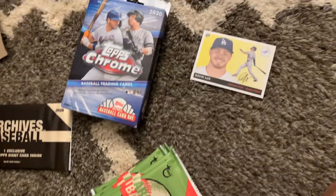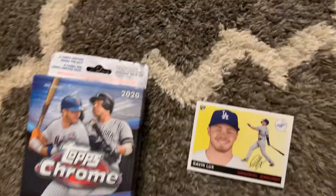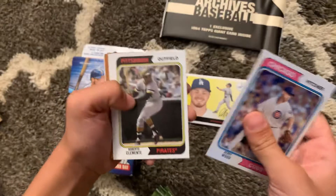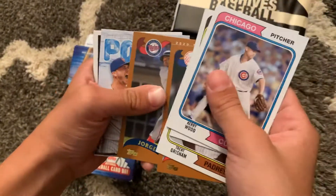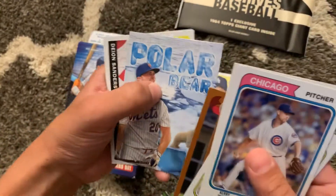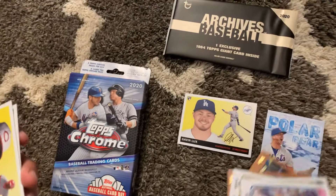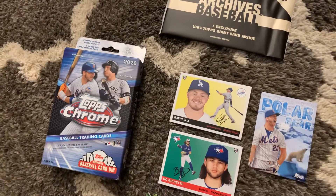Let's get into the next pack. We've got Kerry Wood, Roberto Clemente - he's a Hall of Famer - Trent Grissom, Arona Chapman, Jorge Polanco, and Polar Bear Pete Alonzo. It's a nice card. Deion Sanders. Bo Bichette - that card's in the front of the box. That's a good one.